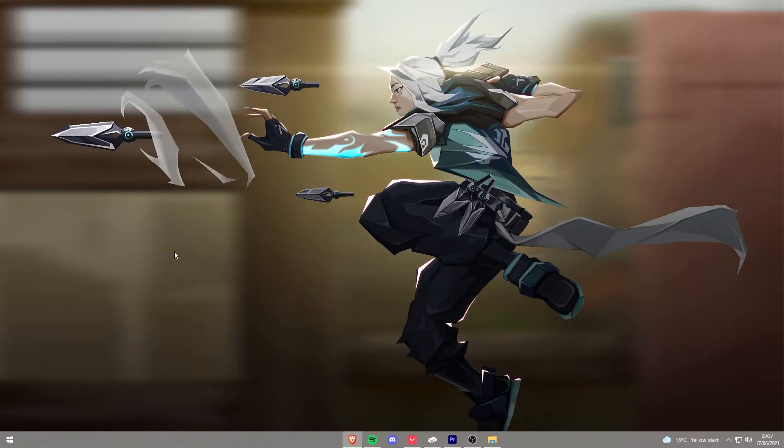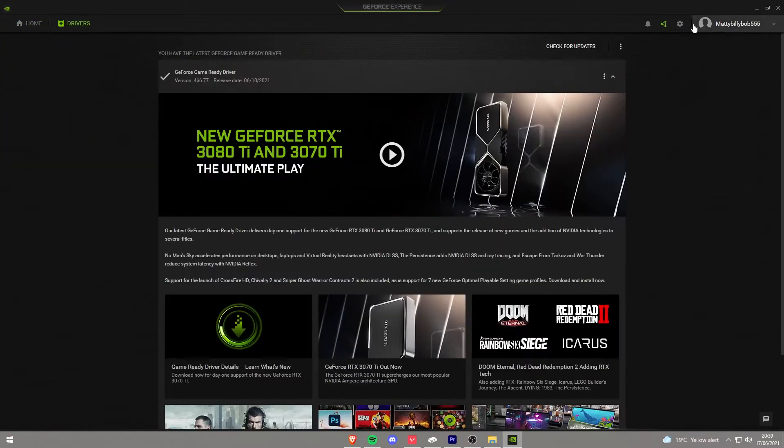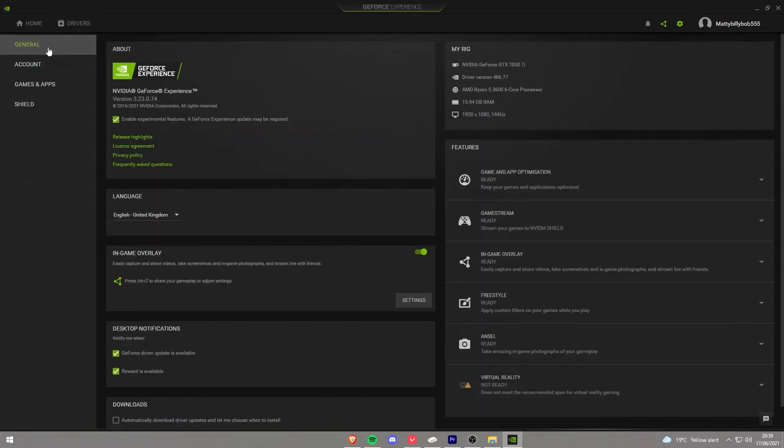Alright, so I'm going to show you how to do the second method now. So first of all, you go on to GeForce Experience. Some of you might not have this enabled, so you'll have to do it first. So yours might need to update like mine just did. What you do is you go to settings, then general, and apply this thing called in-game overlay. Just click it so it goes green.